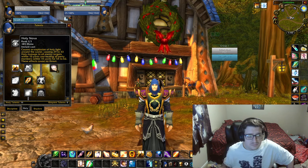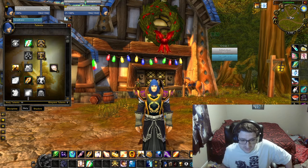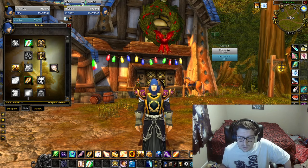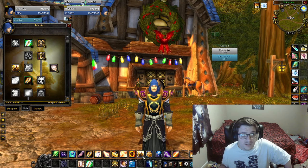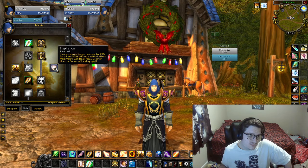Holy Nova — honestly, I just put one point there. You rarely use Holy Nova. I think the thing costs way too much mana: 185 mana versus Prayer of Mending at 74. If you're out there spamming Holy Novas, good luck to you. I just get one point in it for a reason.